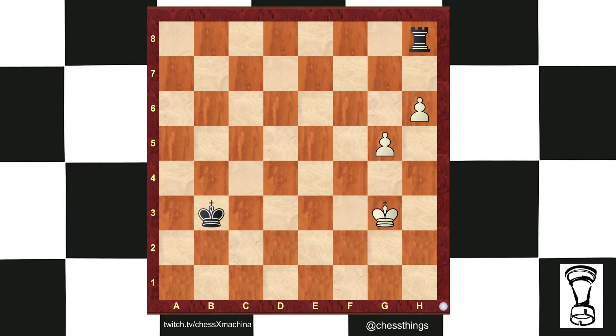Hola, chess people. Coach Matthew back with another Chess short. Here, white to play. Is there an obvious move? If not, what's the plan? Go ahead and pause the video.